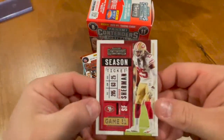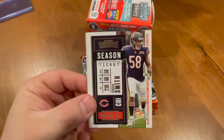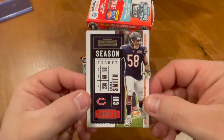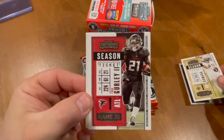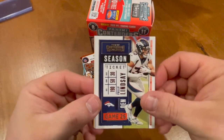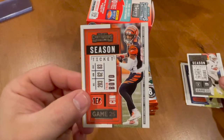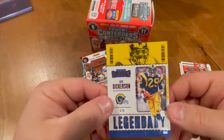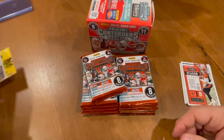Right off the bat, our boy Richard Sherman — that goes right to your girl Maggie. Right off the bat a Roquan Smith, love it. Got an Alvin Kamara, a Philip Lindsay, a Josh Jacobs, and a Tyler Boyd — very nice. And then we got a legendary Eric Dickerson, not bad, I like that.